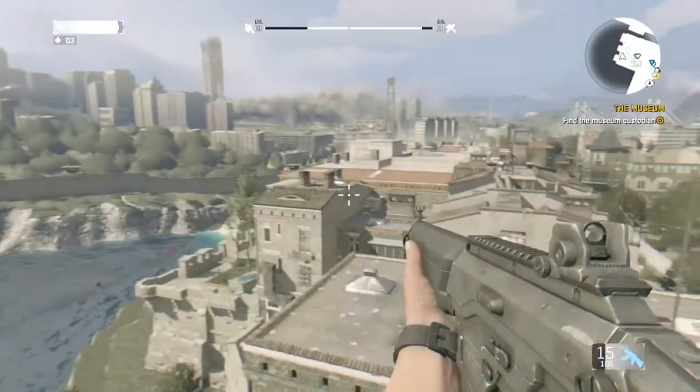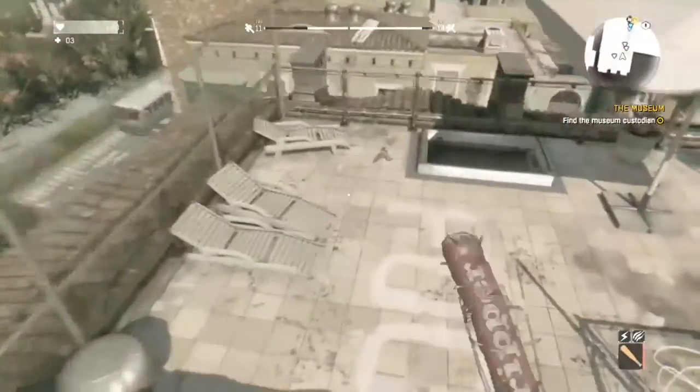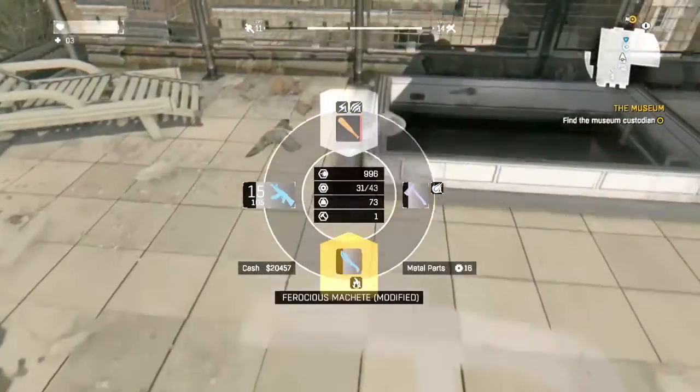Hello everyone, I'm Fallout Nation and I've got a Dying Light guide for you today. I'm going to be showing you how to get a Grapple Hook. Grapple Hooks are really useful because they help you get away fast from zombies and get to high areas with advanced loot chests.